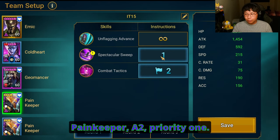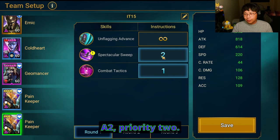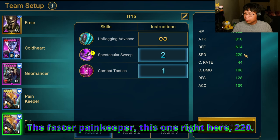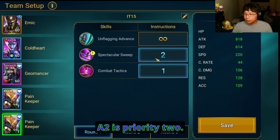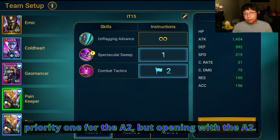For Painkeeper — pay attention here. The faster Painkeeper at 220 speed: A3 is priority one, A2 is priority two. The slower Painkeeper at 215 speed: A2 is priority one, A3 is priority two — but open with the A3.